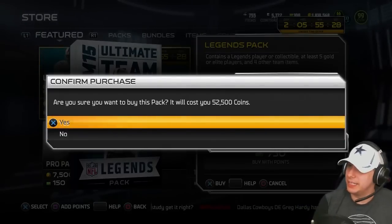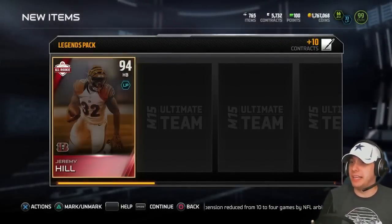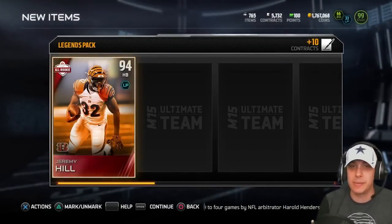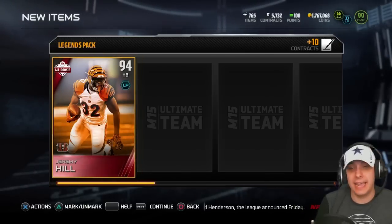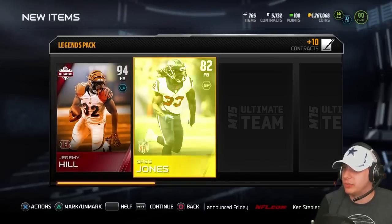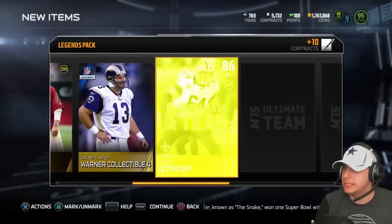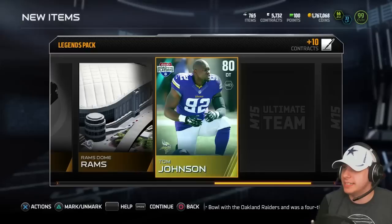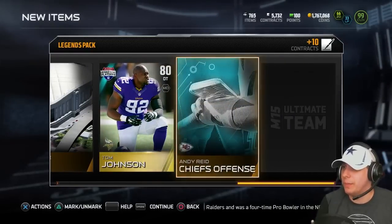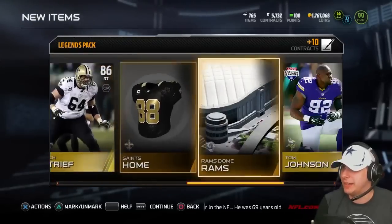Cross your fingers, cross your toes — let's see what we can pull here. First card out of it: All-Rookie Jeremy Hill. I've been using that card throughout the year and it is a beast-ass running back, though not really worth a whole lot anymore. Second card, Greg Jones. Third card, Bruce Arians. Fourth card, a Warner Collectible. Then Saints Uniform, Rams Dome, Tom Johnson, Chiefs Offense. Jeremy Hill being the best thing we've gotten in this Legend Pack.